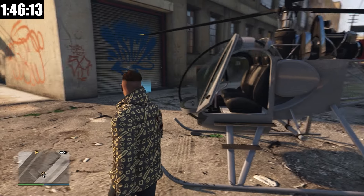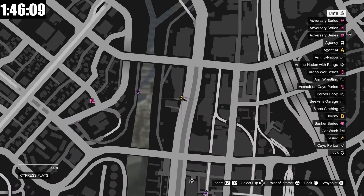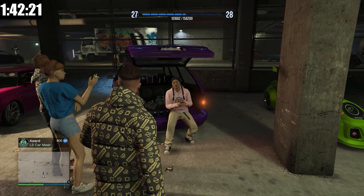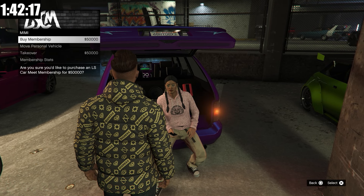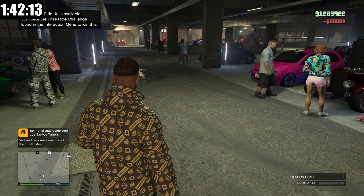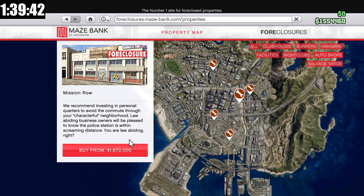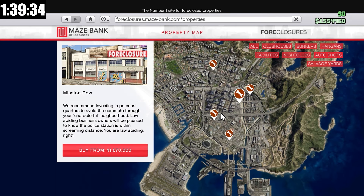Unlike other businesses, for the auto shop you actually have to come over here to the LS Car Meet before you can buy the business itself. So now that the cutscene is over, we're going to come to Mimi and purchase a membership to the LS Car Meet for $50,000. And now we're going to buy our auto shop. The cheapest one is here at Mission Row for $1.67 million, but as you can see in the top right, I didn't do the quick maths and I don't have the money yet.